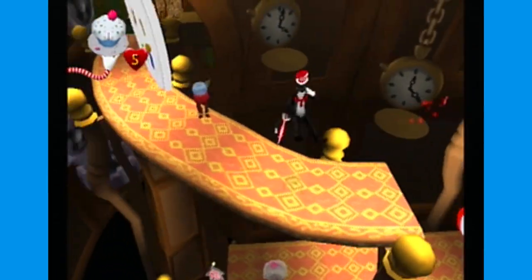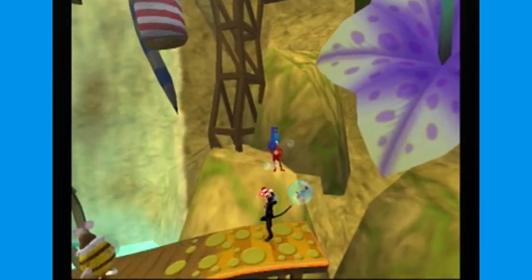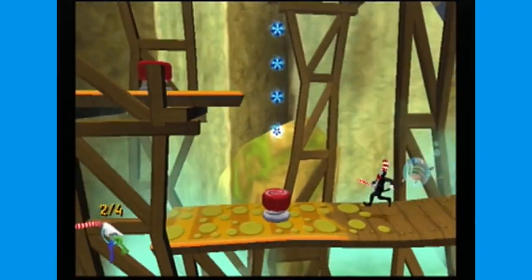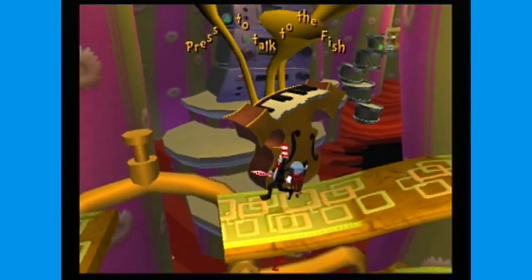Cat in the Hat is a 2.5D platformer where you pretty much run from left to right until you reach the end of the level. On the way there, you fight some strange-looking enemies, collect scattered collectibles, and enjoy some pretty banging tunes. I'm gonna be real here — I kind of love the game.